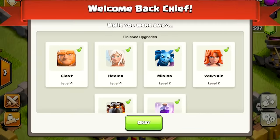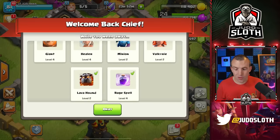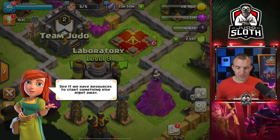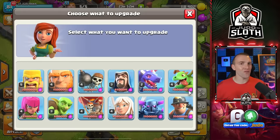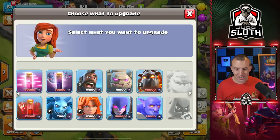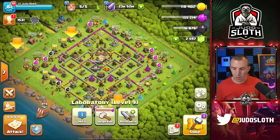We've got the rage spell and the lava hound. Some dark elixir upgrades there as well in terms of the Valkyrie and the lava hound. Minions — yeah, but I know that one's pretty cheap. Heal spell to level four — start doing some queen charges. And that was just the lab. Let's see if we have some resources to start something else right away.